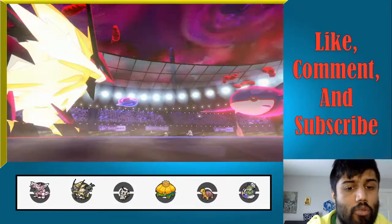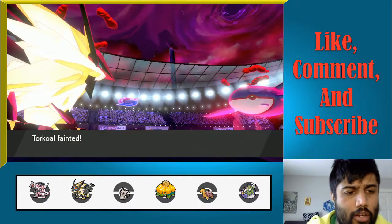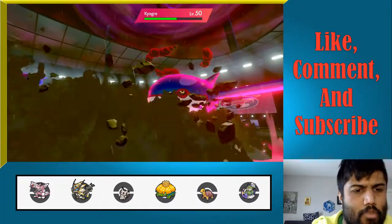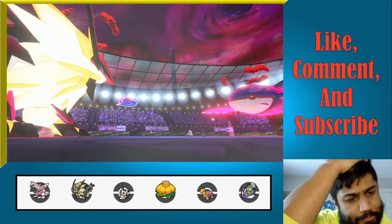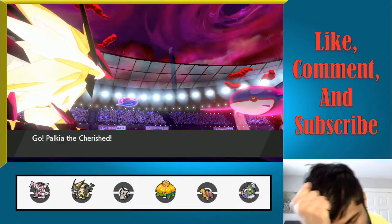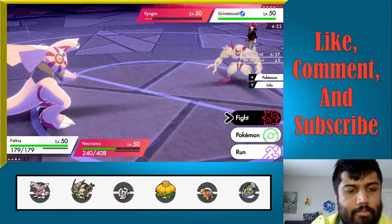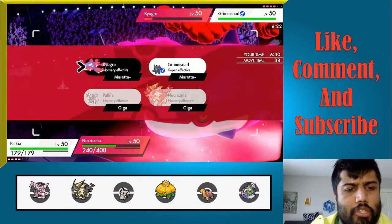Critical hit — wait, is that not even a crit? Yo, that is a huge deal. That is a very, very big deal. We bring out Palkia here, we still spike Grim. We can bring up Palkia — Palkia just has to worry about Max Lightning. We can take advantage of the fact that we are very healthy with Necrozma. Spatial Rend Kyogre for the KO. We Steelsurge spike Grim. We do have Protect the subsequent turn if need be.